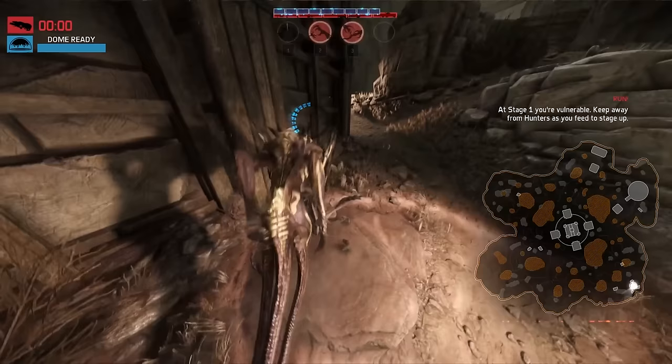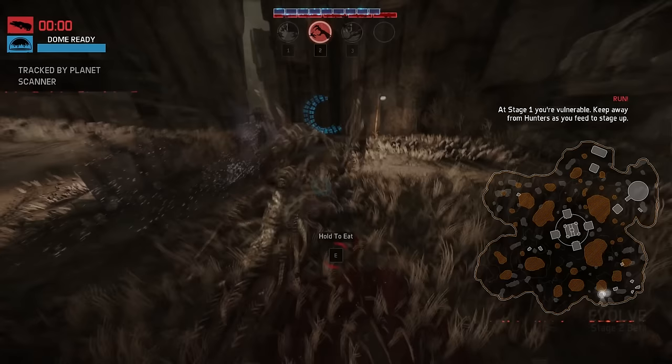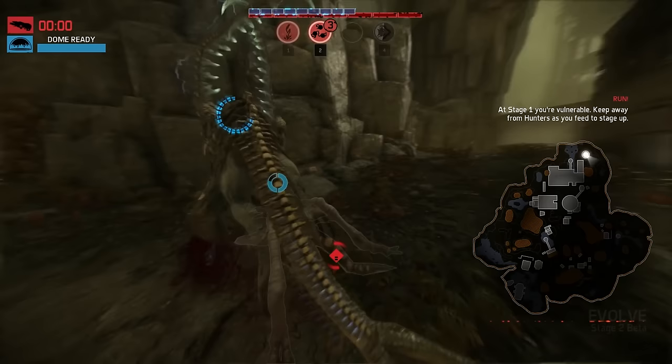Any new player should take time to explore the maps in custom games against bots. Wildlife now have set spawns — you can learn them and practice them, much like a jungler in League of Legends can. If you happen to attract hounds to your location, this is a signal that you are moving too slow and feeding too long in one spot, because the hounds will alert the hunters to your location via their howls.